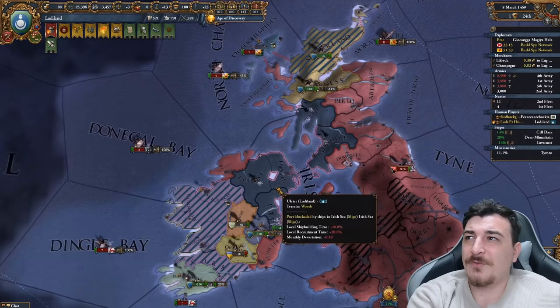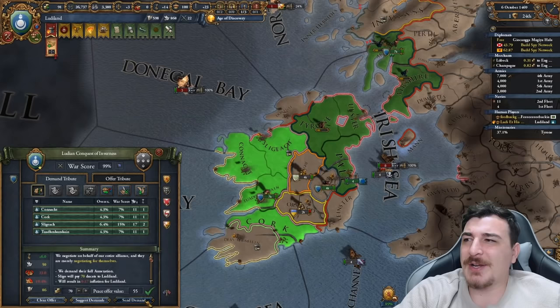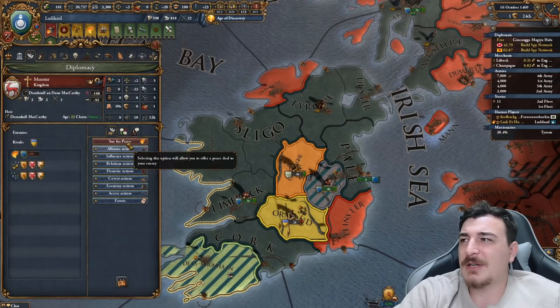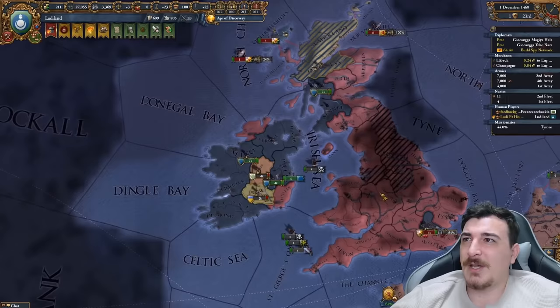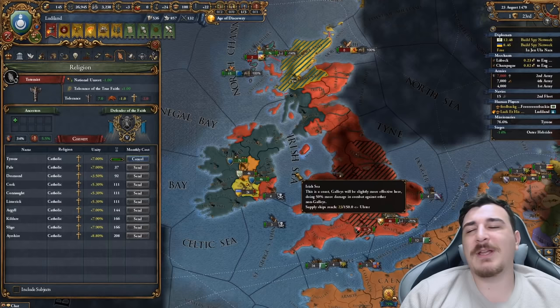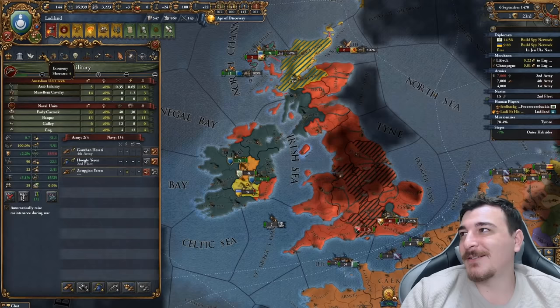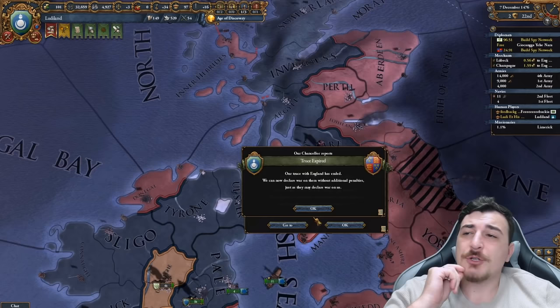Time for another war — this time against the Scots together with all their allies: the Isles, Kildare, Munster, everybody in Ireland essentially. We're basically just carpet sieging all of Ireland at this point. The only problem is I don't actually have a proper fleet. We sieged down pretty much everything now and peaced out Sligo, Yahboo, and last but not least Kildare — the famous Irish nation that invented potatoes. The really interesting part is that because my culture is Manchu but I am Totemist and my tech group is Anatolian, I'm getting so many random events — Tatar events, East Asian events, New World events.